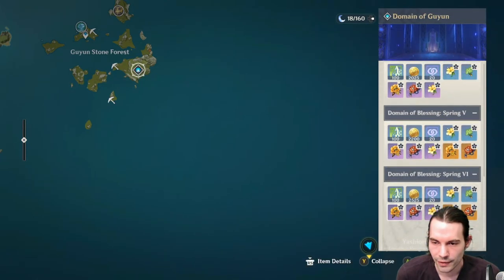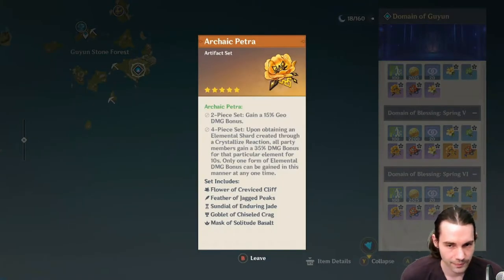Over in the next domain we have the Archaic Petra set — a Geo artifact set. The 2-piece gives 15% Geo damage bonus. The 4-piece: upon obtaining an elemental shard from a crystallize reaction, all party members gain a 35% damage bonus for that element for 10 seconds, with only one elemental bonus active at a time. It's good on Noelle, but you have to play carefully to pick up the right elemental crystal. The 2-piece is very solid for Geo characters.